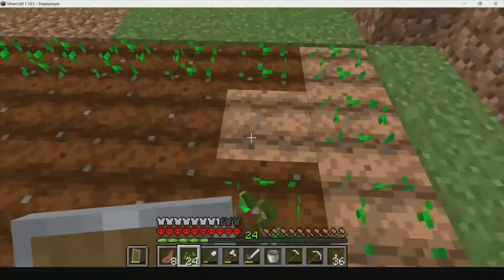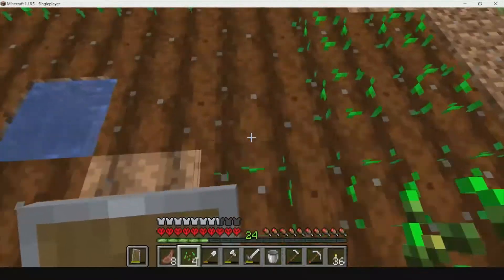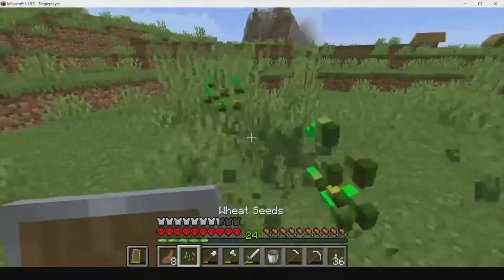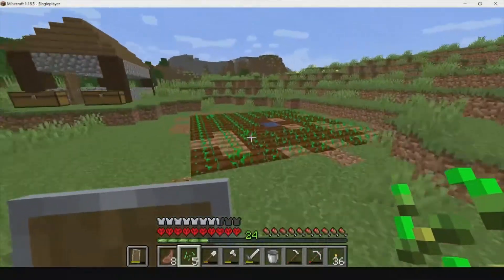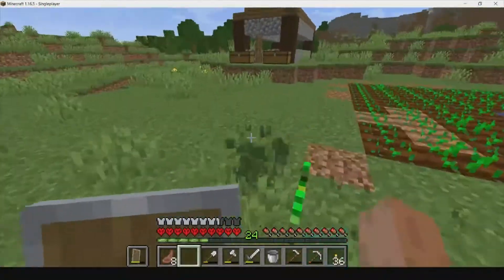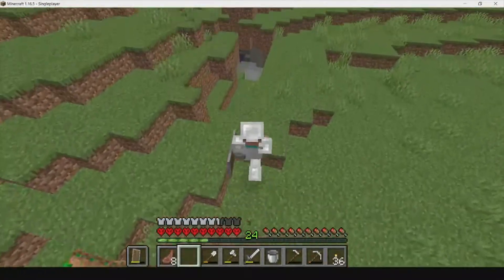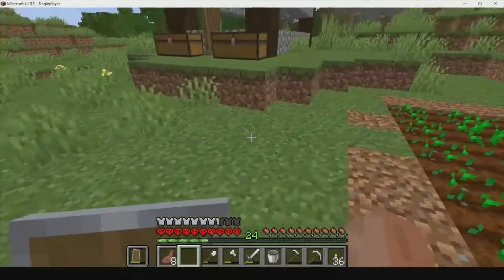You need just over a stack of seeds per plot and we've got quite a bit. We probably won't have quite enough, but we can punch these seeds to get a few more. That should be enough seeds - plant them, and boom, our farm is finished! We finished our farm, it's amazing.